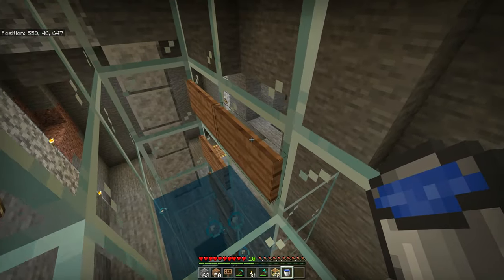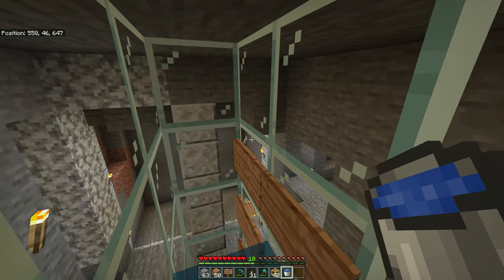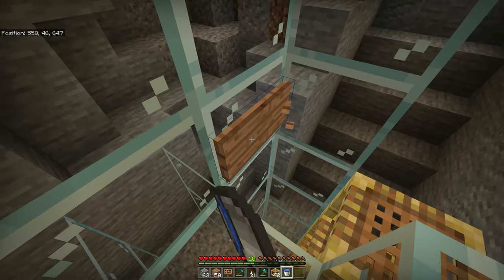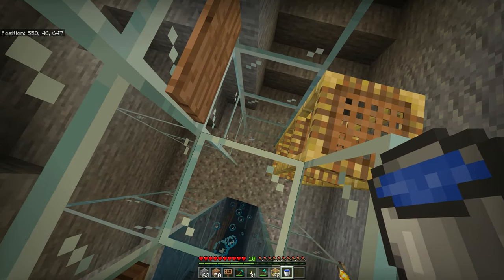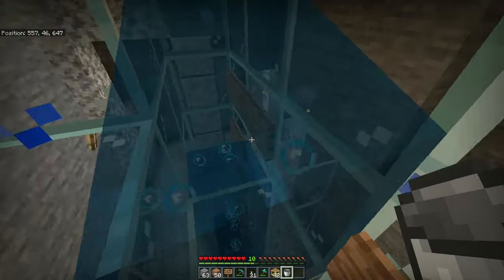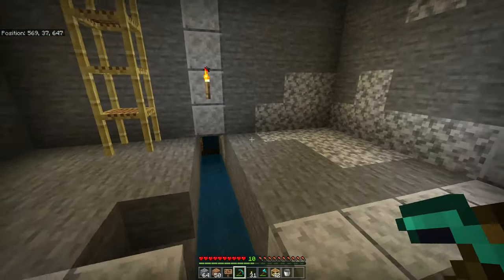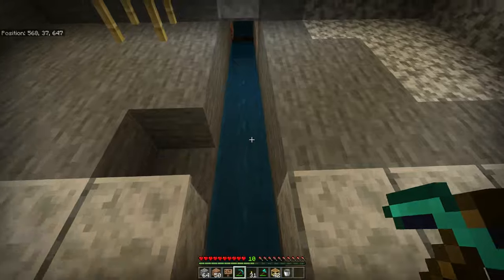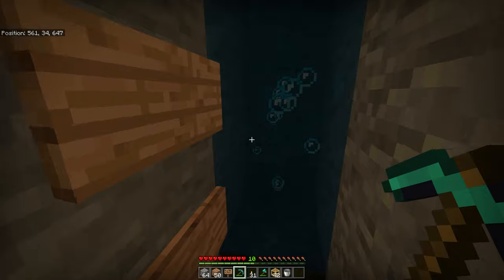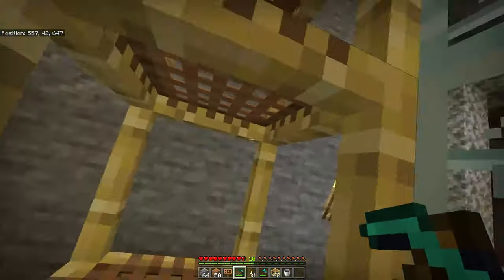Then we have another water bucket and we can place it by clicking on this glass block. It will then flow over top of these two signs and flow — I've got another sign here to block it from going down the pipe. It'll basically just flow and push anything into this tube. If I'm a zombie, I land in it, get pushed all the way down, and then the water stream pushes me down the tube.